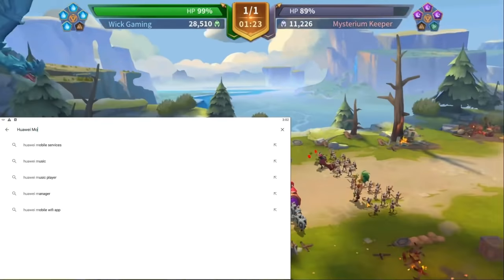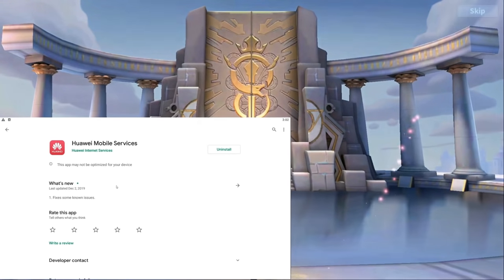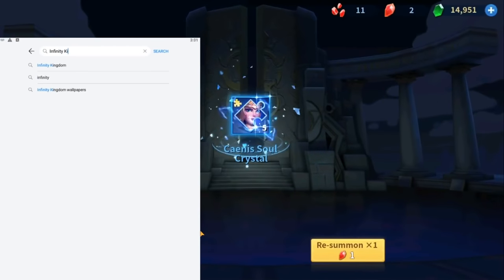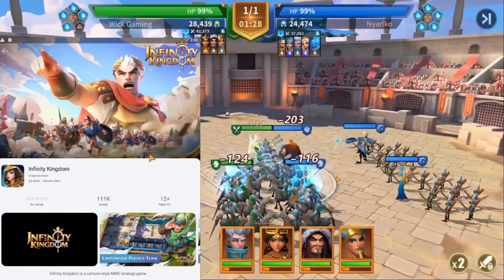Afterwards, download the Huawei mobile services using the link in the description below, and set your country to Germany, Austria, or Switzerland. If you do that and download Infinity Kingdom through AppGallery, you will notice that wherever you are, you will pay in dollars for your bundles — so no more $5 bundles costing 5.49 euros or 5 pounds. Easy, right?